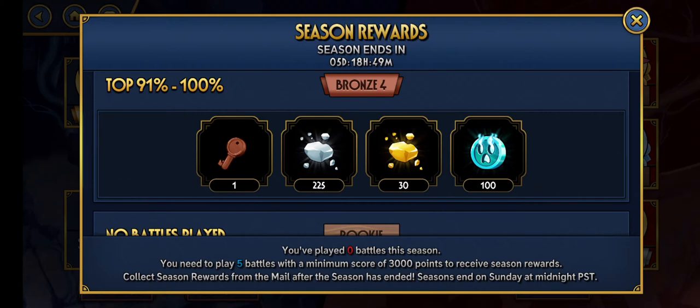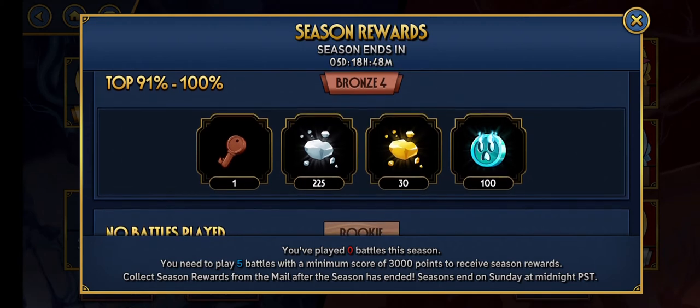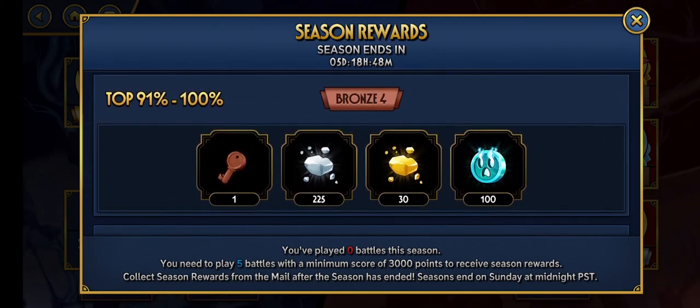Those 100 Rift coins can turn into 150 skill points early on, which is fantastic. Because of Armed Forces, I'm probably going to be getting a lot of Cerebella skill points when they show up. I also need Eliza skill points for Bloodbath, and potentially Valentine skill points for Last Hope since she's a defender. For low-level accounts, you don't need to worry about any of that.